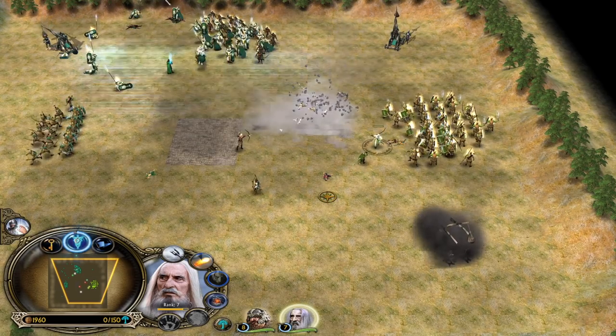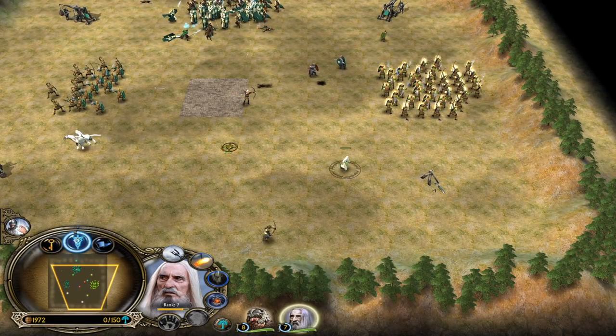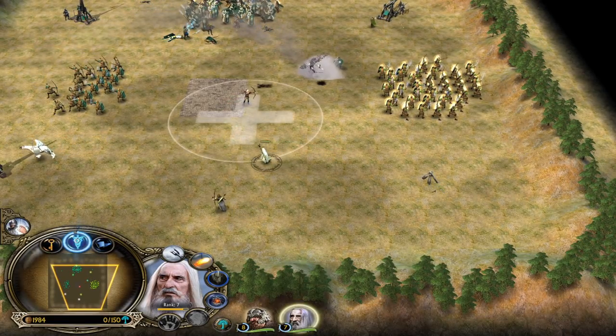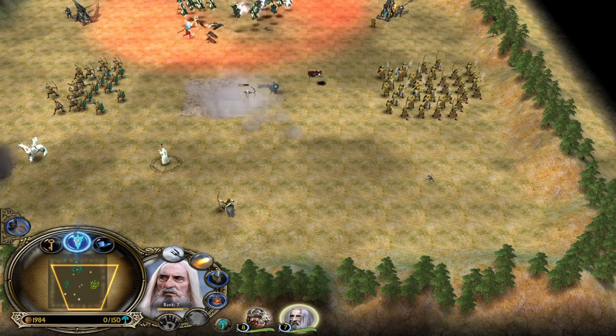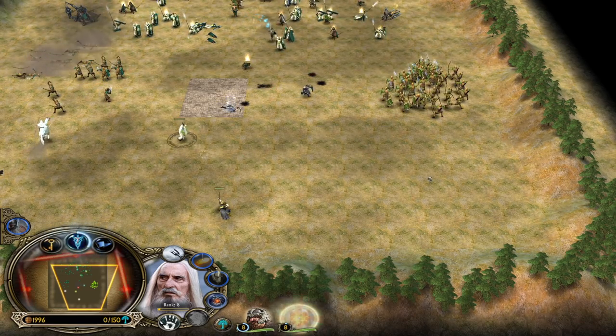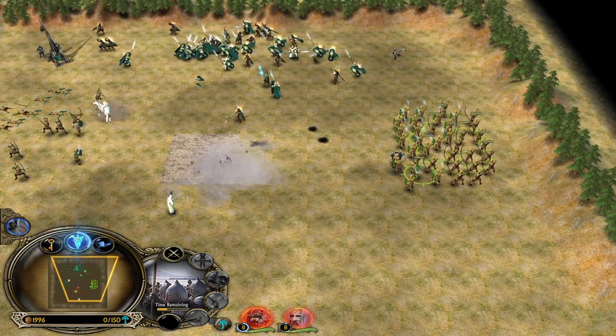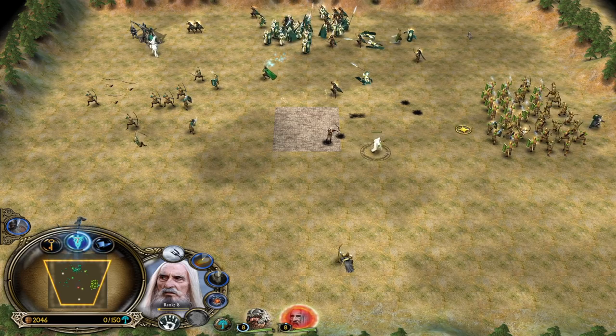Let's steal them. X-throw to one-shot the trebuchet. Now we have a huge Gondorian army. But we need to be careful with Saruman. I'm going to heal this guy in the middle - we don't want Legolas to die, that's very important. Look how we are trying to keep the AI Legolas alive, because he's so important.